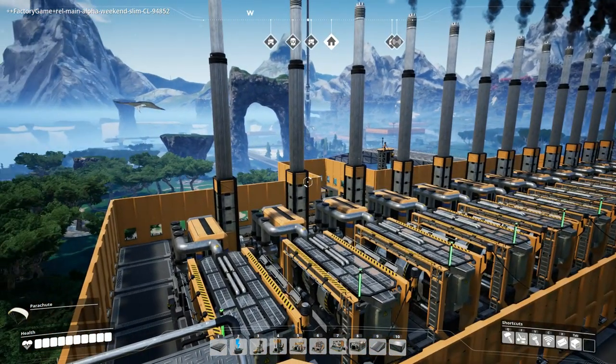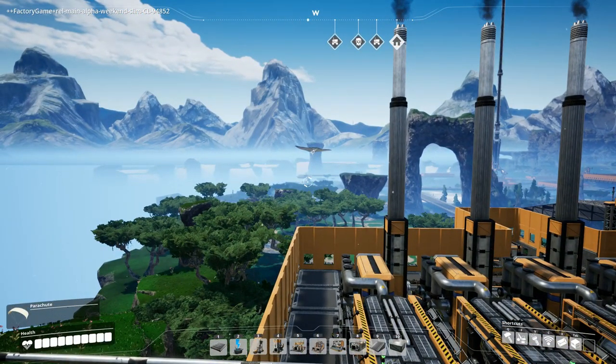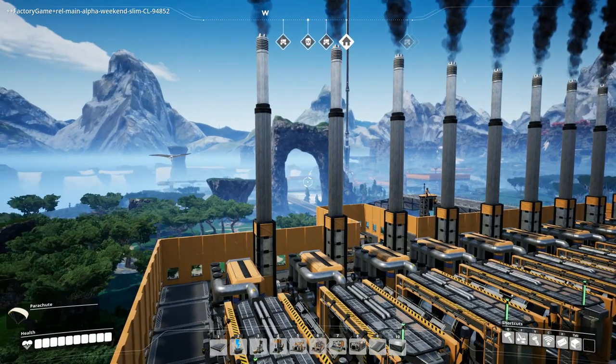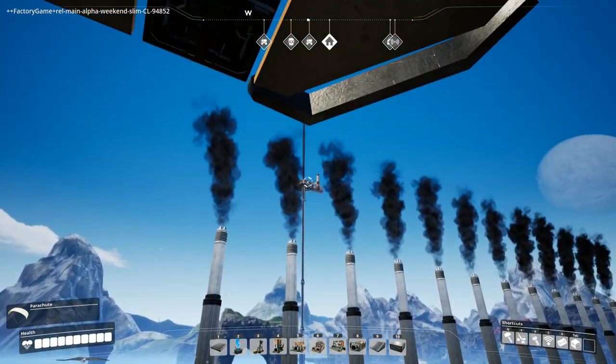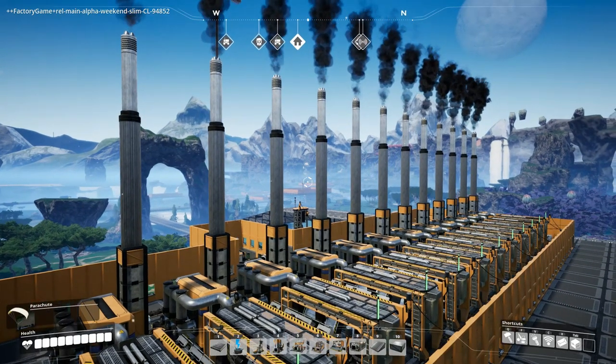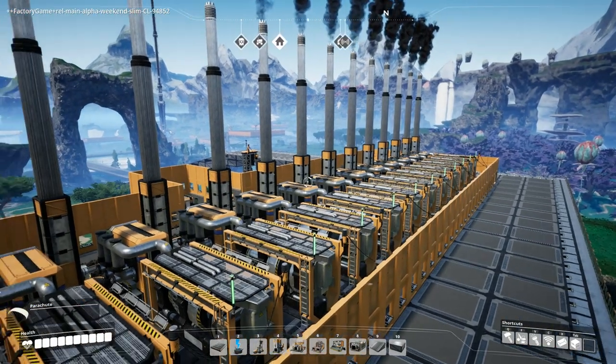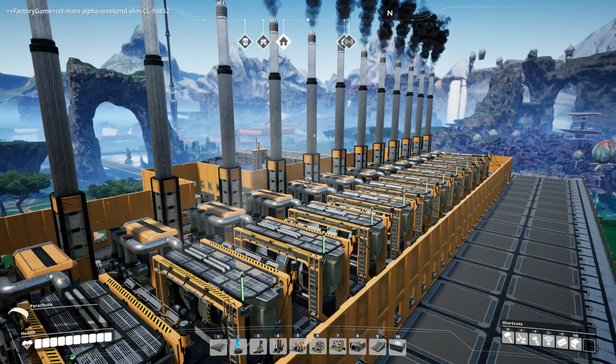From here, we can see all of our locations out in the perimeter. That one out there is our truck stop where we picked up coal. This is our main base — we have the elevator. This is our copper platform, and behind that we can see our modular frame platform. That's basically the base tour for me. This is the result of about 32 hours. I'm looking forward to putting a thousand hours into this game and seeing how magnificent the factory will be with much more tech available.